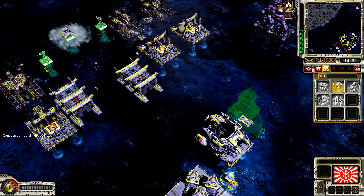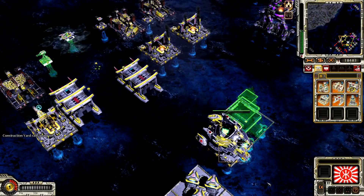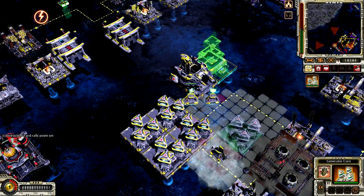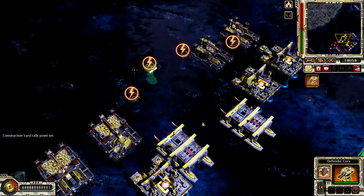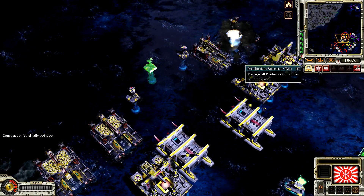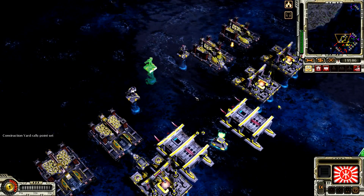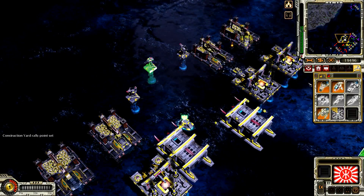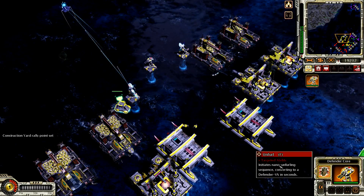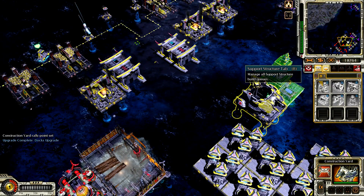Building. Construction complete. Generator core. Red under core ready. Construction complete. Low power. Our ally is under attack. Under core. Our base is under attack. Set for core unpacked. Generator core. Construction complete. Construction complete. Enemy units detected. Construction complete. Building. Unpacked location. Defender core. New construction options.